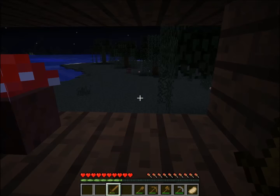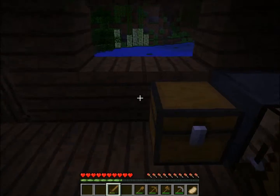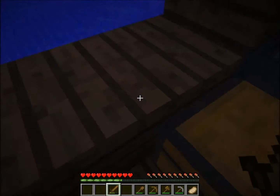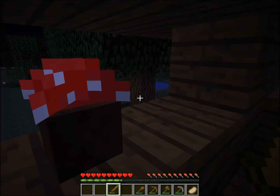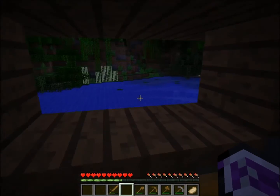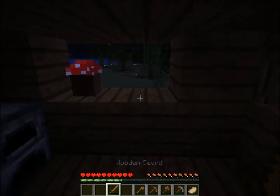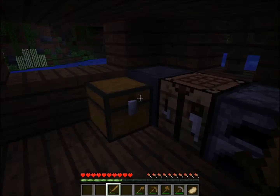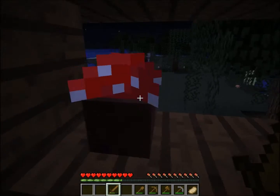Another thing I forgot to mention: zombies and skeletons can occasionally spawn with armor and weapons. Skeletons already spawn with bows, but sometimes they can spawn with enchanted bows which have flame arrows, arrows that hurt you more, and arrows that push you back. Zombies can spawn with unenchanted or enchanted tools like shovels, pickaxes, swords, and both of them can spawn with armor.